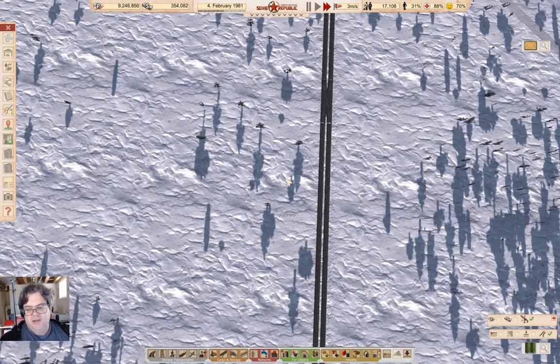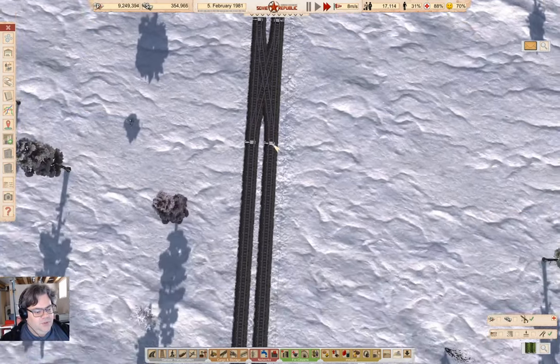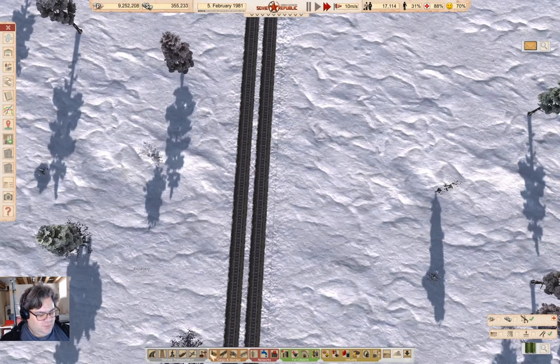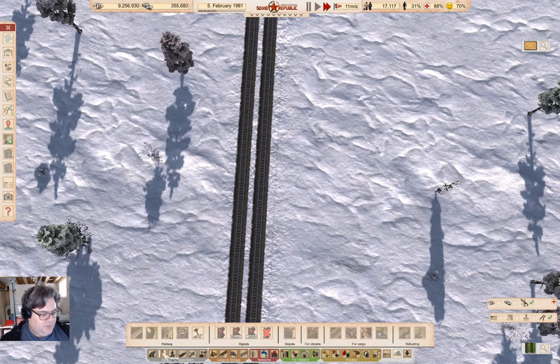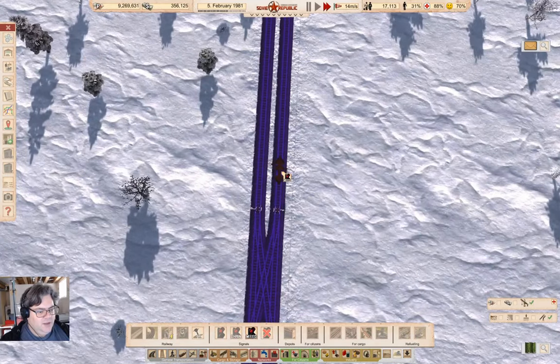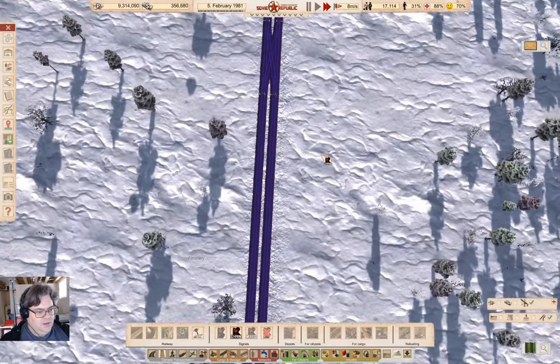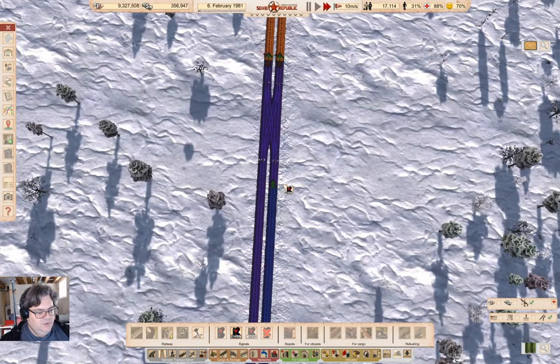We're looking at a piece of track here where I put a crossover in. This is the one heading up to the NATO border way up on the top of the map. I'll put this in so that I can do some signal placing. Now I can go ahead and put mixed signals here, and a chain signal there, and a regular signal here.